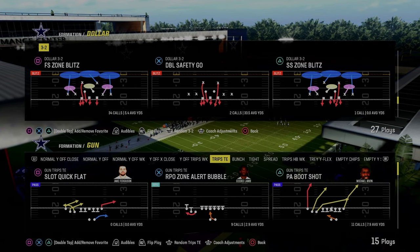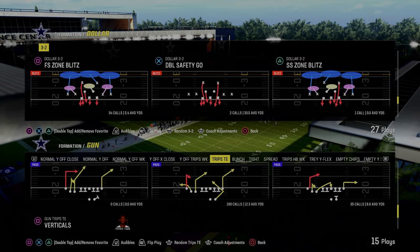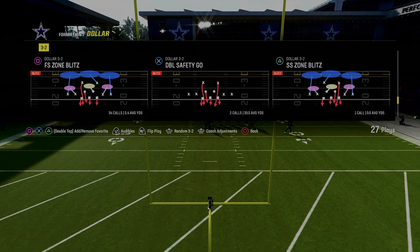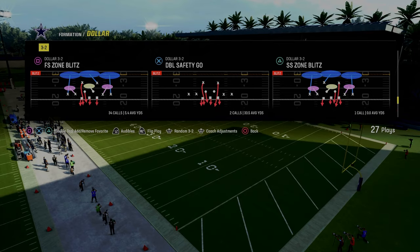Today's video, I'm going to be sharing with you one of the best ways to defend trips and trips-style formations in Madden 24, showing you a really good concept that you can probably carry over into almost any version — especially of next-gen Madden — that's going to really work well against trips tight end.